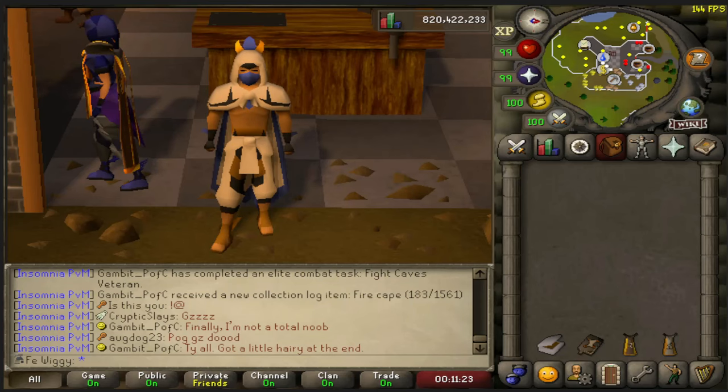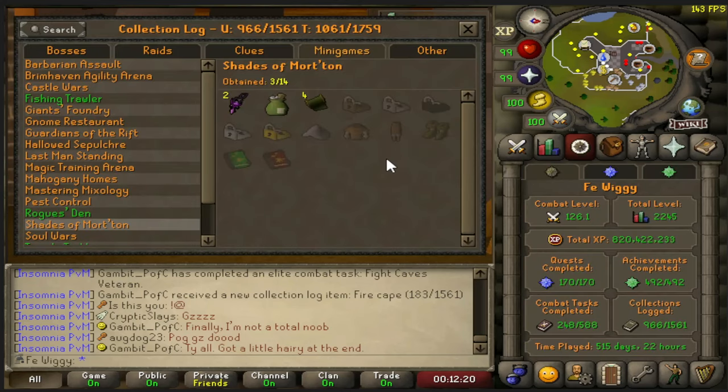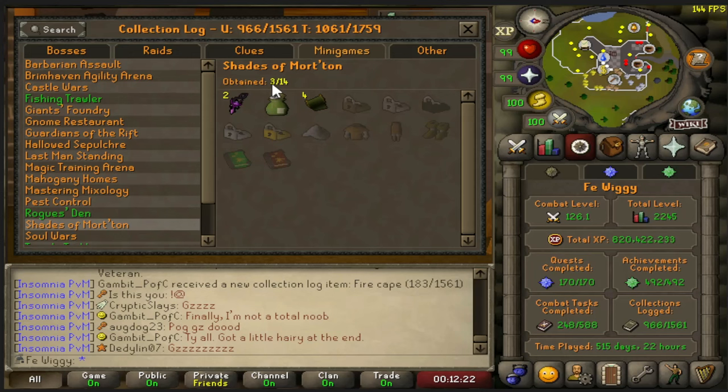Hello everyone and welcome to a new loot video. Today we're gonna do loot from 1000 gold keys. For the collection log we are currently at 3 out of 14, and hopefully we will get all the items so if we are lucky we shall be 10 out of 14 at the end.